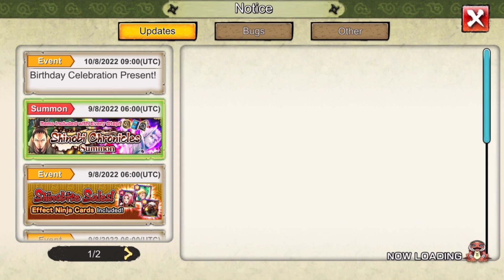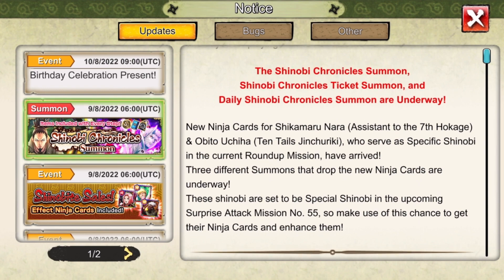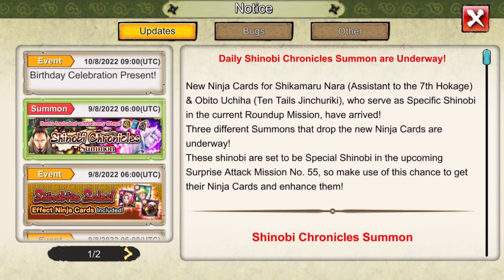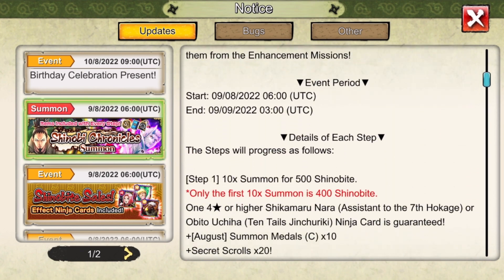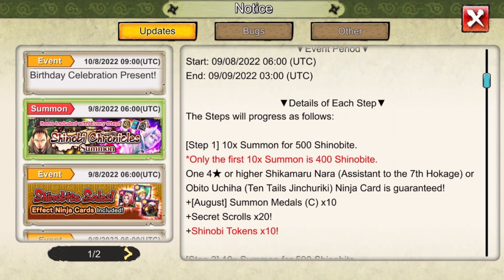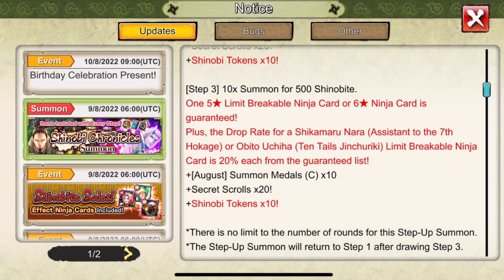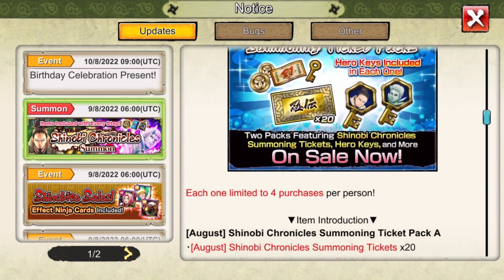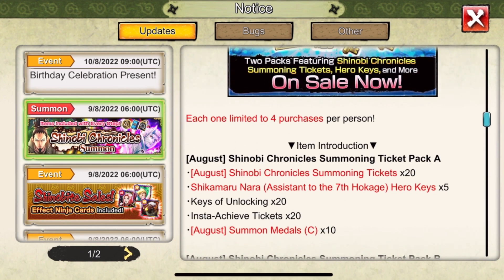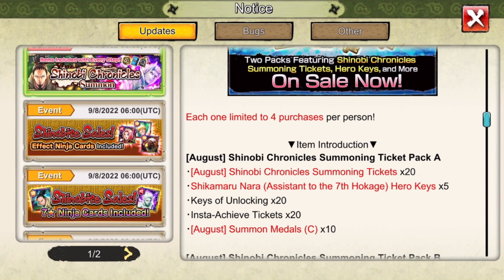First and foremost, we got the boy adult Shikamaru and the boy Jubito, aka Ten Tails Jinchuriki Obito Uchiha, into the roundup - which is super dope. I've been waiting on Ten Tails Obito for a long time, and I know a lot of people have been waiting for Shikamaru as well. We're gonna get into their jutsus, how they look, how good they are, and whether you should summon.